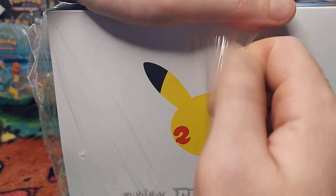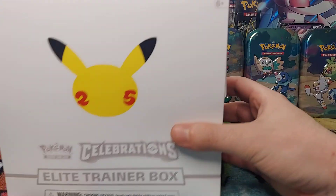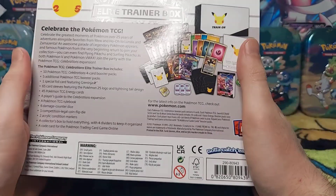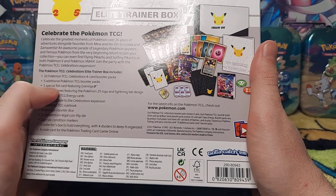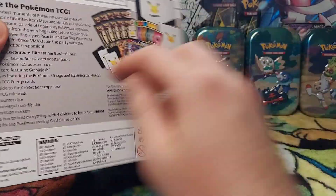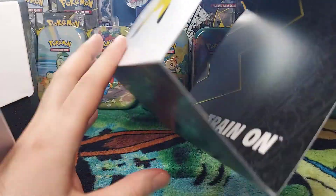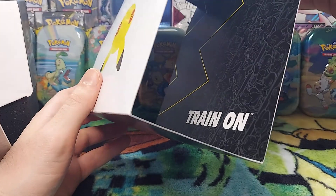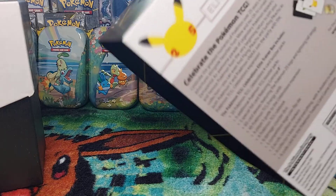Let me get the packaging off. It's just a simple art style. It has ten booster packs and then you get a special Greninja card, additional booster packs, and a couple other fun things. On the inside you usually have special art — it says 'Train On' and has the starter Pokémon that are on the booster packs.